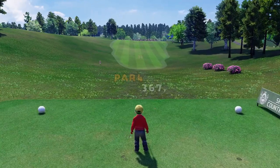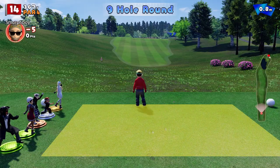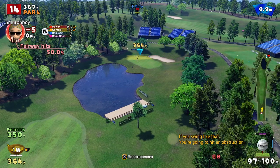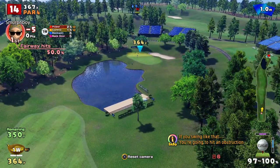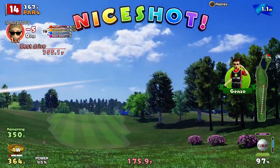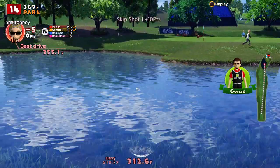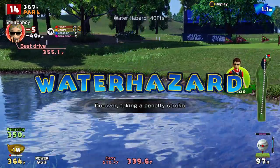Par four to come. Hole 14 — pretty straight. All about, are you going to go for that green? Clearly we are. Where are you going to pitch? How are you going to stop it? That's the 64,000 dollar question. Good shot — this is all about where it pitches. Is it going to skip? Oh — it's gone way right. It's in the water. That's a disappointment.